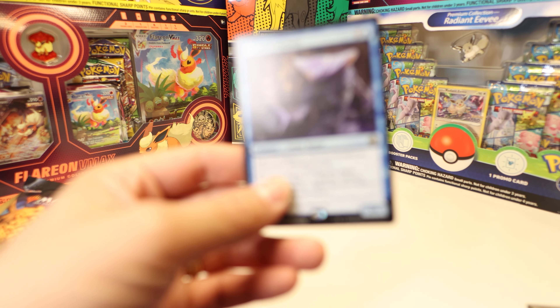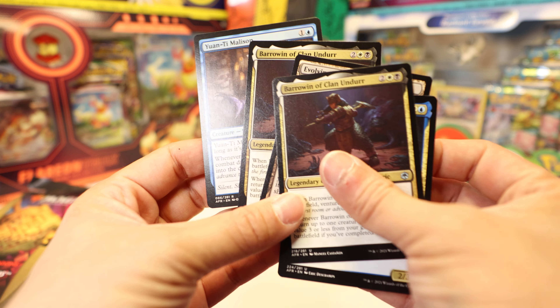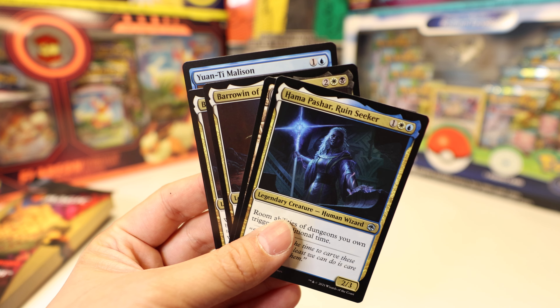That's not bad. So for the good cards we got, we got Yuan-Ti Malicent and we got two Barrow ones, Evolving Wilds, and a Hama Pashar. That's all we got and that's all I got for you today. I'll catch you all later. Bye!